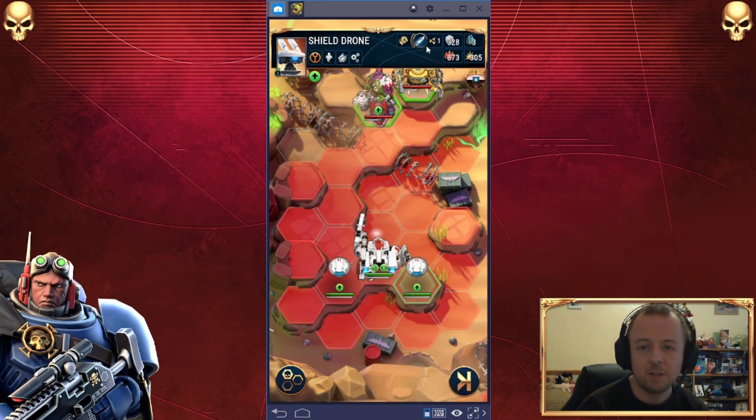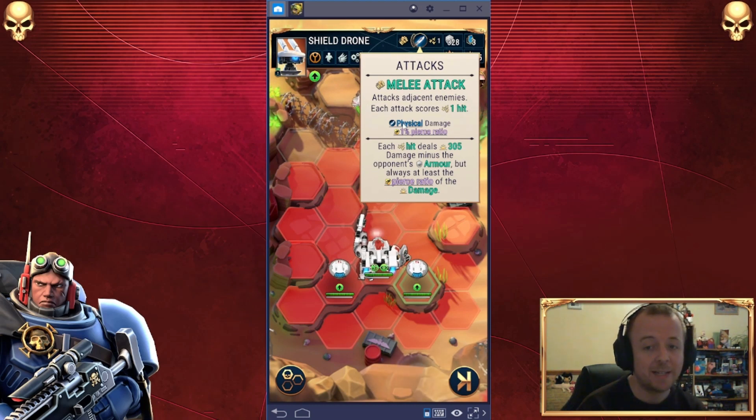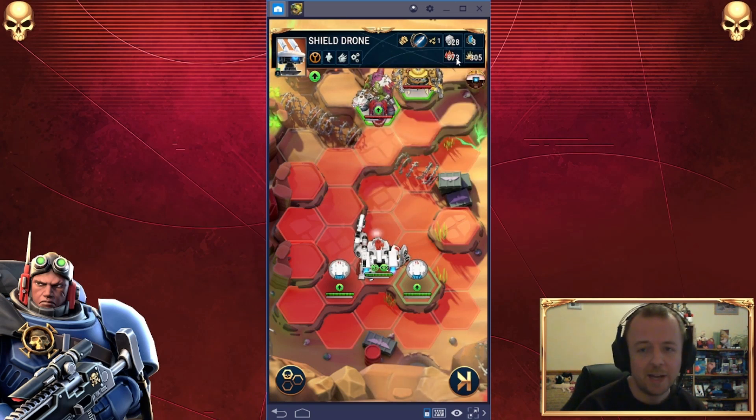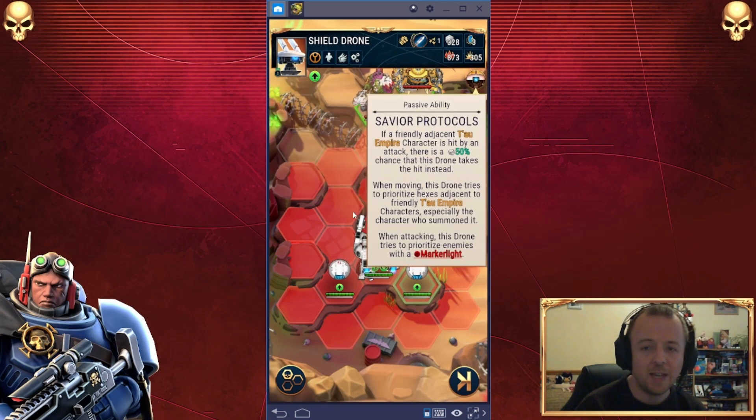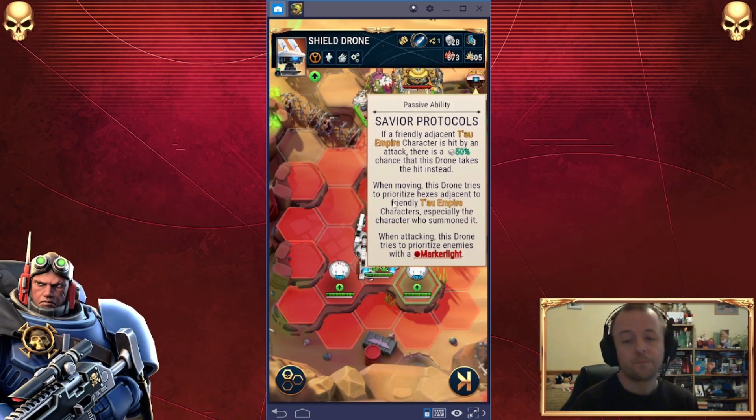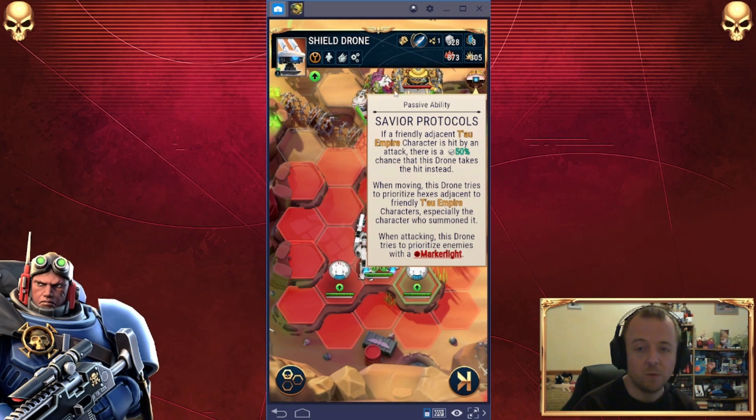So you can see here, they only have a melee attack — physical damage, 1% pierce ratio. So pretty pathetic. A little bit of health, a decent amount at this level. But the most interesting thing is the savior protocols. So if a friendly adjacent Tau Empire character is hit by an attack, there is a 50% chance that this drone takes the hit instead. When moving, this drone tries to prioritize hexes adjacent to friendly Tau Empire characters. And when attacking, it tries to prioritize enemies who have been marker-lighted.